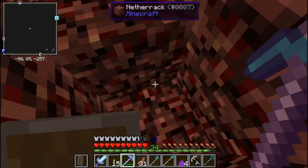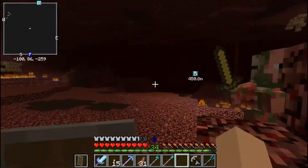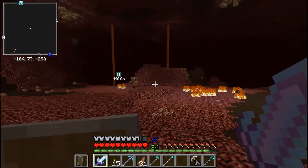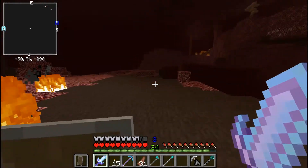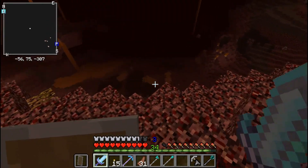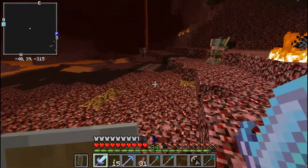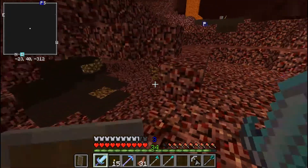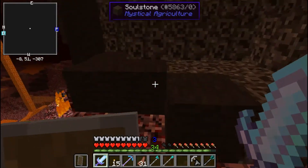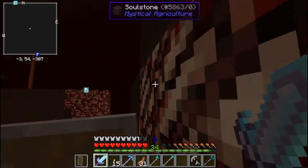Draconium! Must have Draconium. Don't need that so much right now. My big problem with playing tennis with ghasts is not the fact that it's so hard - it's the fact that so often when you kill them with that technique, they are over lava and you never get the drops.